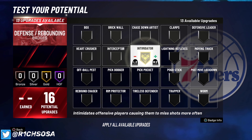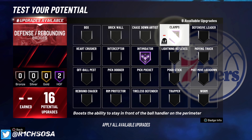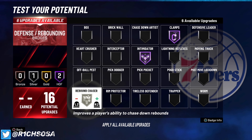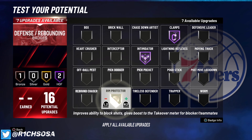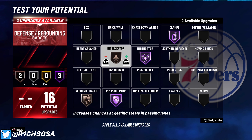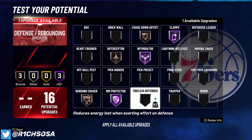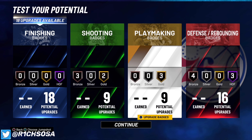For defense, run Hall of Fame intimidator as well as clamps — both of these badges are on Hall of Fame. From there I'm running rebound chaser because I want to grab boards, but if you don't want to run that at least run rim protector. For the remaining badges, you could spread the wealth, but I like chase down artist and interceptor — honestly any of these on Hall of Fame would be completely fine.